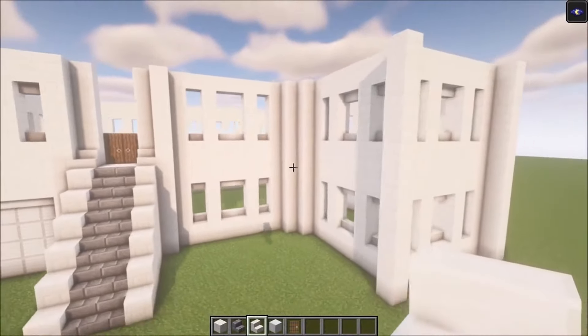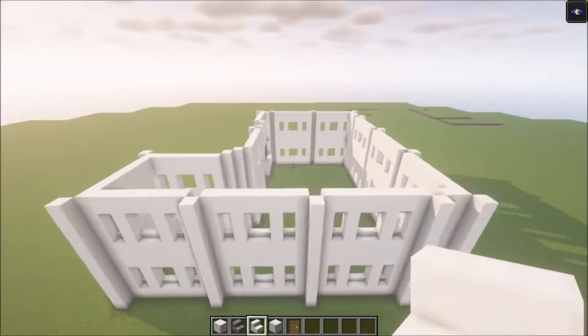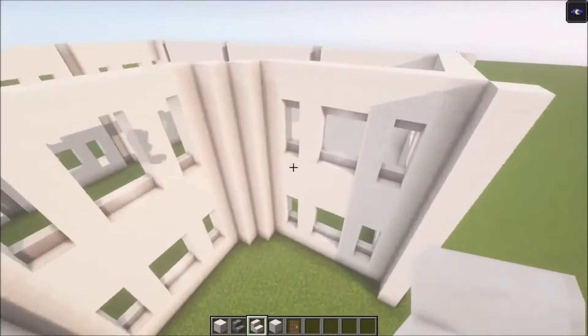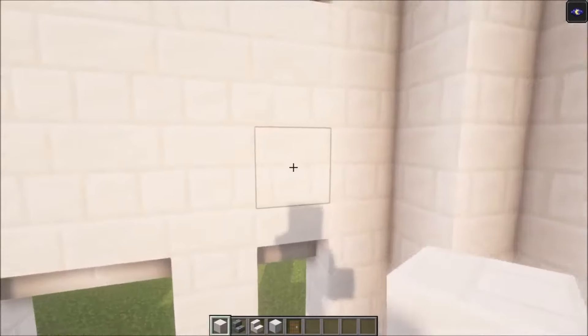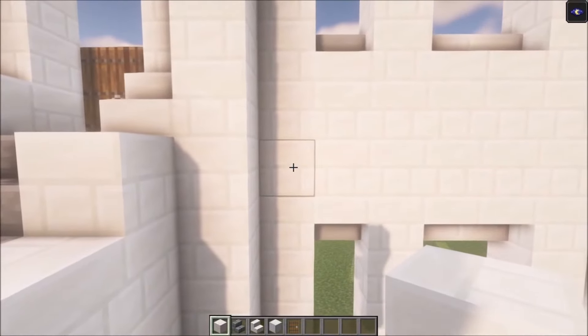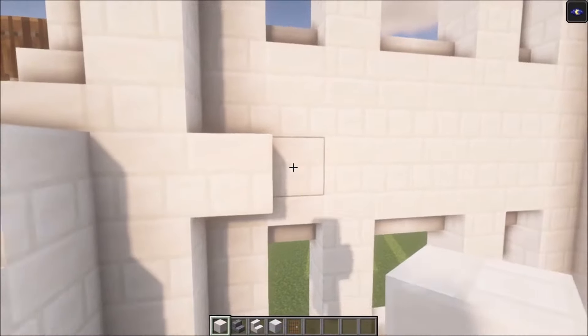Once you got the second floor in as well, it should look like this. Now what we're going to do is add a balcony to this house. To do that you want to go up on this row, add a block here and go in each time — add a block here and go in.